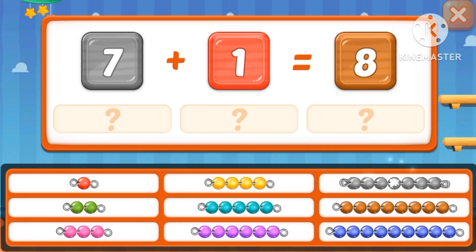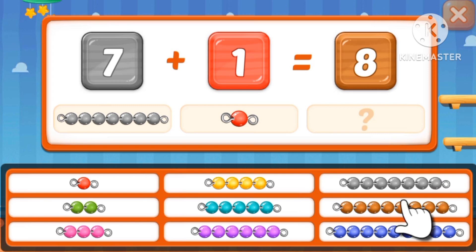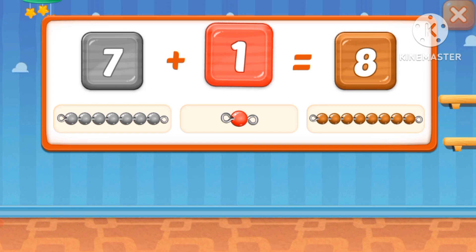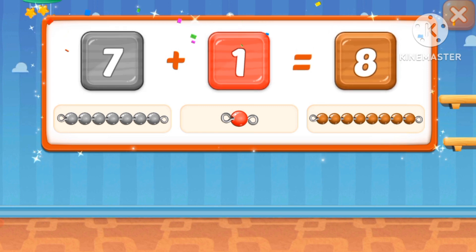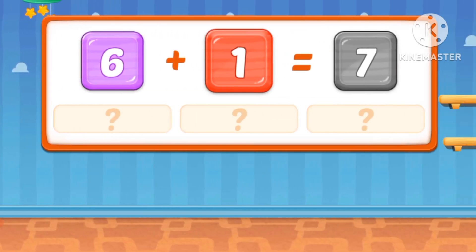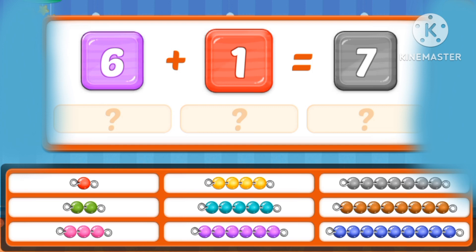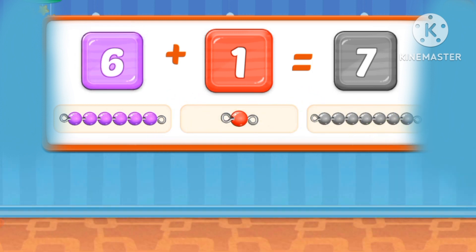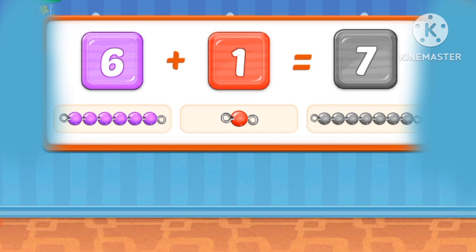What's seven plus one? Seven plus one equals eight. Seven plus one equals eight. Seven plus one is eight. What's six plus one? Six plus one is seven. Six plus one equals seven. Great job everyone, bye!